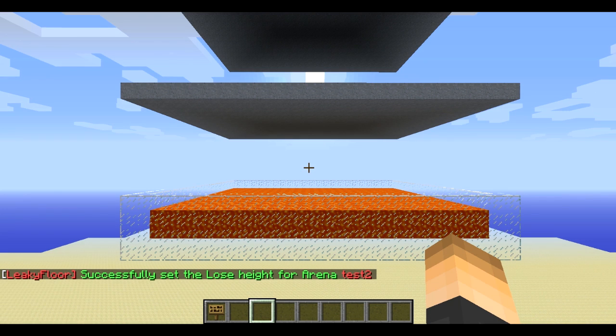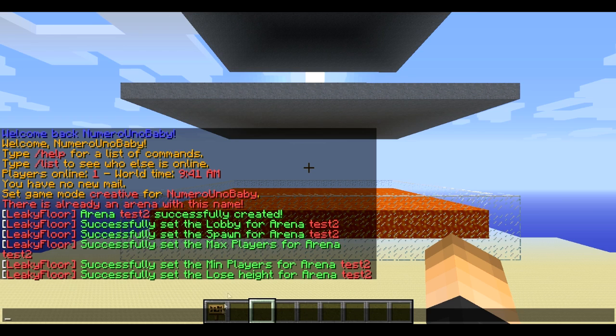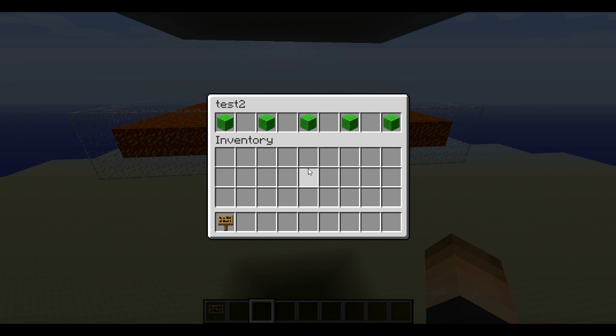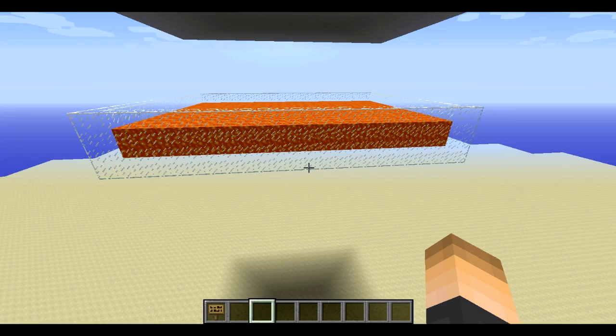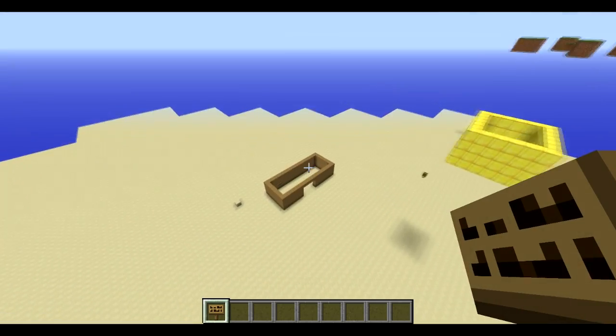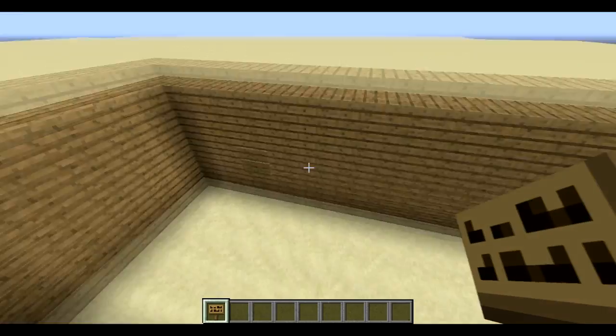This is very crucial - you need to restart your server. If you want to edit anything in the config or the arenas YAML file, feel free to. I'm just gonna go ahead and restart my server. When you're back on your server, this plugin has a really cool feature that allows you to see if you did the setup correctly. If you type slash leaky floor check arena and then the arena name, it'll pop up with a GUI where you can check everything and confirm you did it correctly.